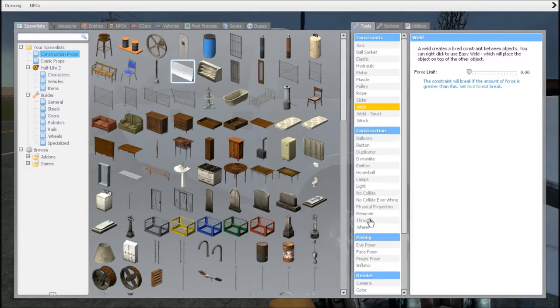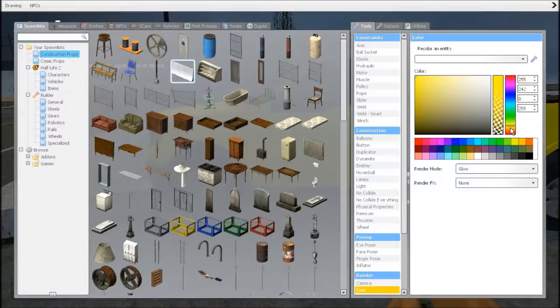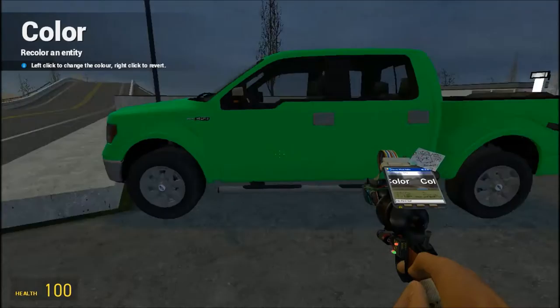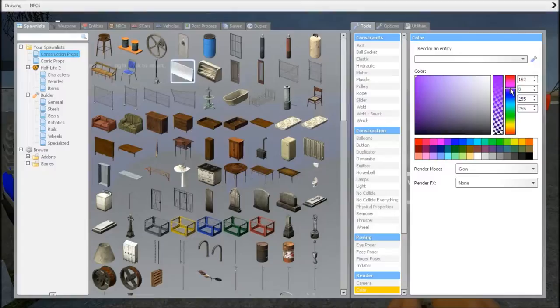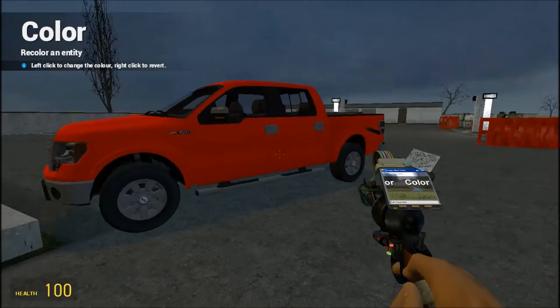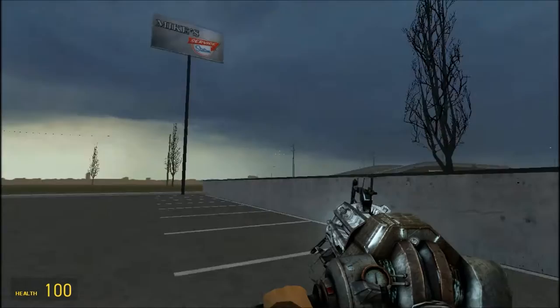I think we should give the Dodger a new paint job because white is a boring color. Let's have something really cool — yellow? That's a bit too yellow, more orange. What about green? Tempting. What about blue? I've always wanted a truck this color. How about red? That'll do perfectly.